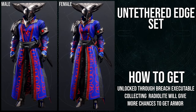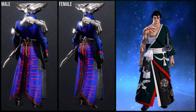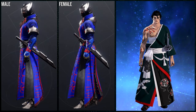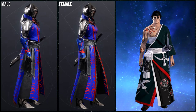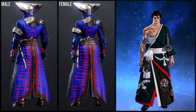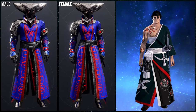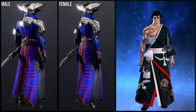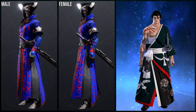The chest piece is terrible — especially when they could have given warlocks a kimono. Personally I would have given them a kimono where one side is open, like a cool-looking set from Final Fantasy 14, with metal anatomy details for male and female. That would have been so cool.